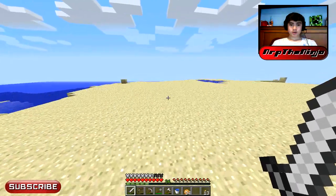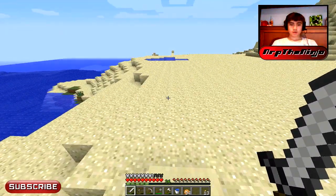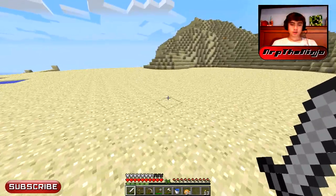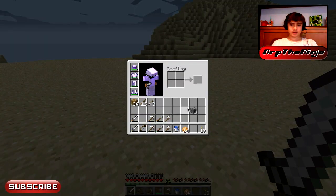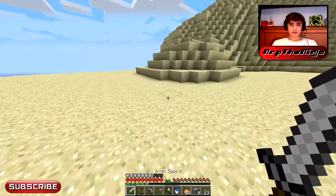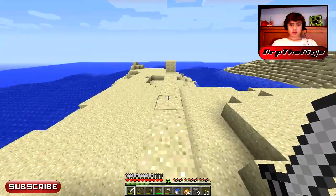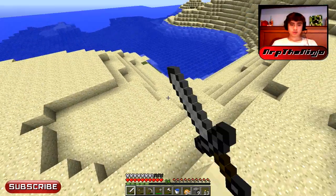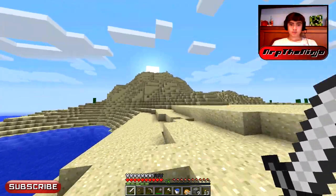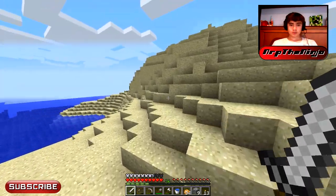Hey everyone, it's Nerf the Ninja here and welcome to episode five of my let's play. As you can see, I dug out a lot of sand — I'll show you all the sand I got when we get back to my little house. But we have to get through all these steps to build this giant pyramid we want. I have to fill all the sand in and I want to make it look natural, so I'll try to make this beach bigger. I'm gonna have to really scale back this mountain.